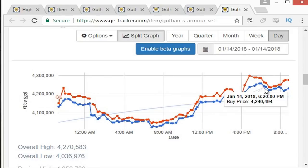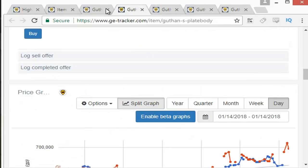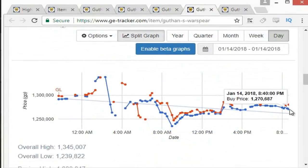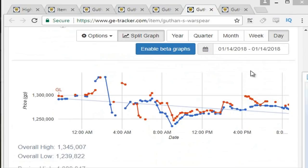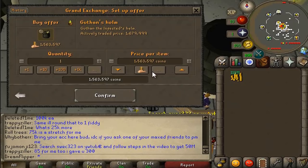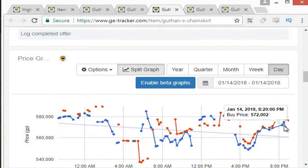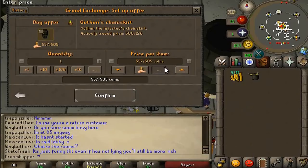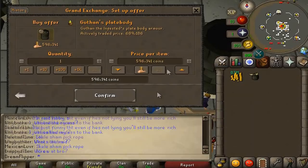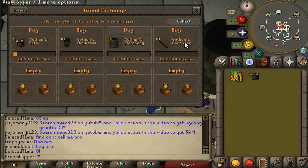We're using G Tracker here to look at some prices - there will be a link in the description. We can see we can sell the Guthan's armor set at about 42.7k. So we're going to subtract what an average buy price would be for each individual piece: minus 16.5k, minus 6.5k, minus 5.7k, and minus 12.7k roughly. That's about 130k per item, with G Tracker showing 140k - reasonably accurate. Placing buy offers for the Guthan's helmet at 16.6k, chain skirt at 5.8k, plate body at 6.6k, and war spear at 12.8k. We'll wait for those to come through and find some more flips.